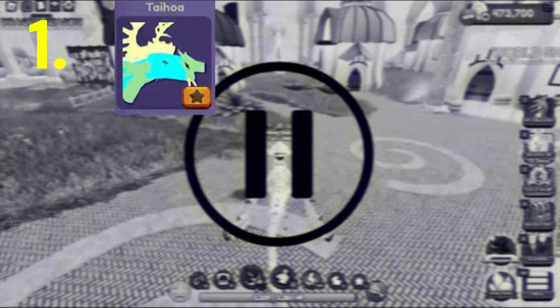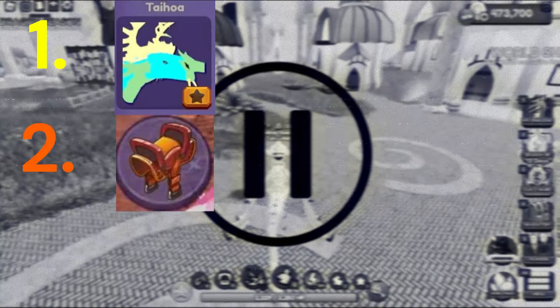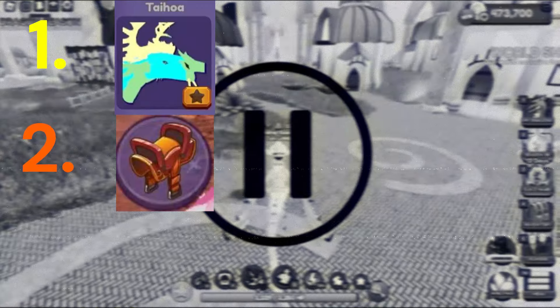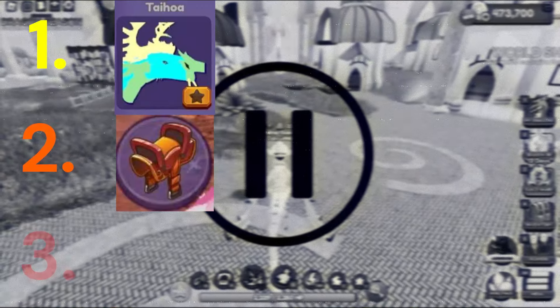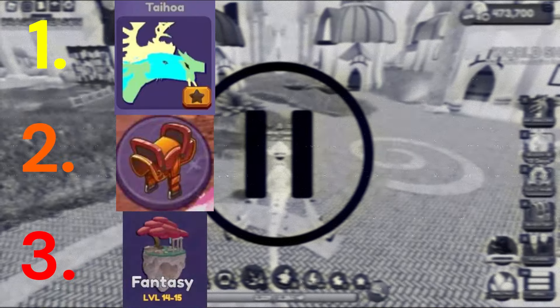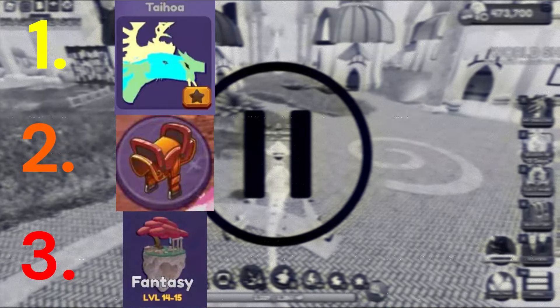Here's a list of things you'll need. One, an adult Taihoa. Two, a dragon to ride — make sure it's a decent level, one that can handle the fantasy world so you don't get one-tapped by mobs. Three, the fantasy world unlocked, because you won't be able to do this without unlocking the world. That's pretty much it.